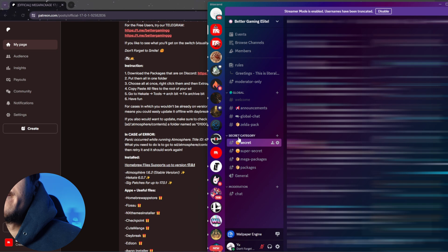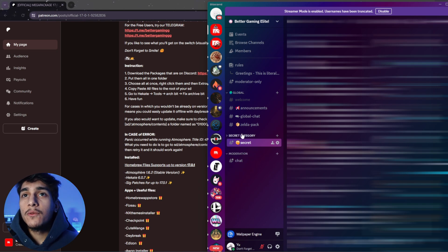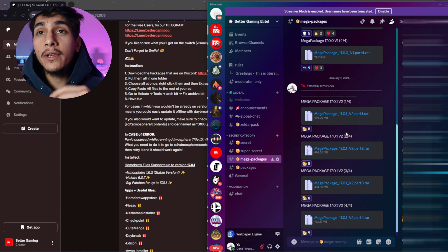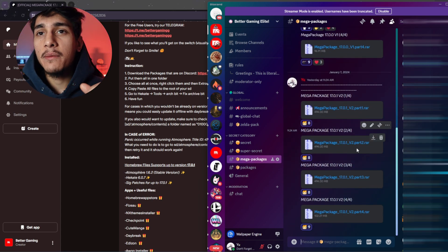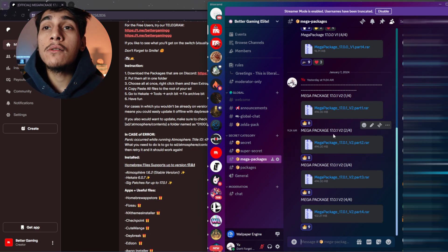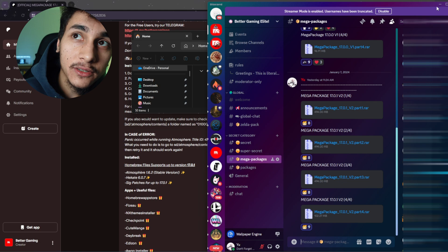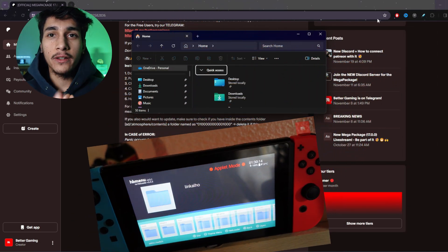If you scroll down a little bit you will find a secret category. Click on that and you will find the mega packages inside. There are only four files — maybe this will change — but if you download all of those parts you will actually be able to get 35 to 50 apps at once.